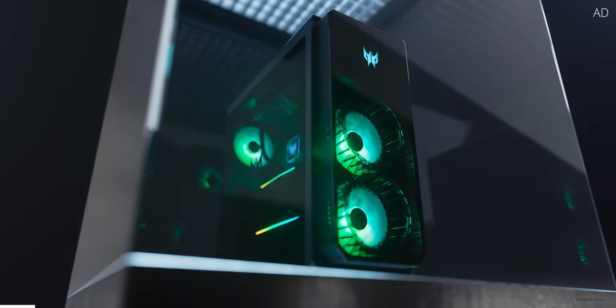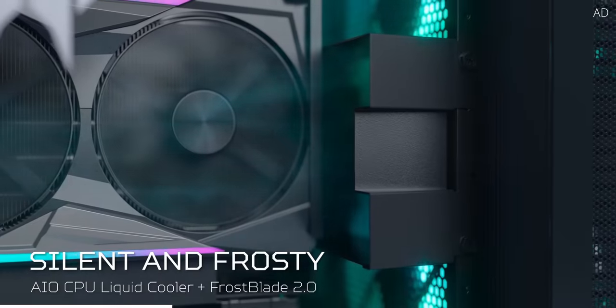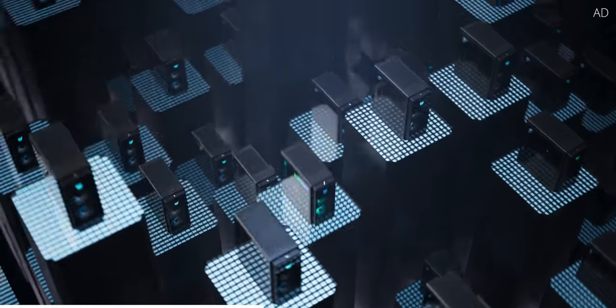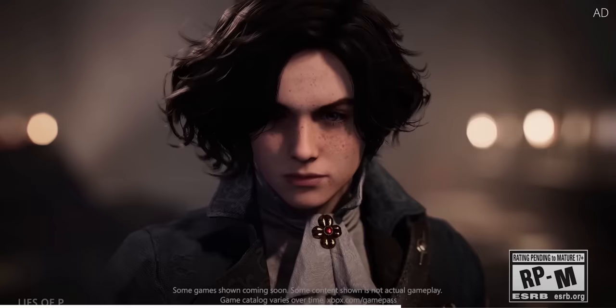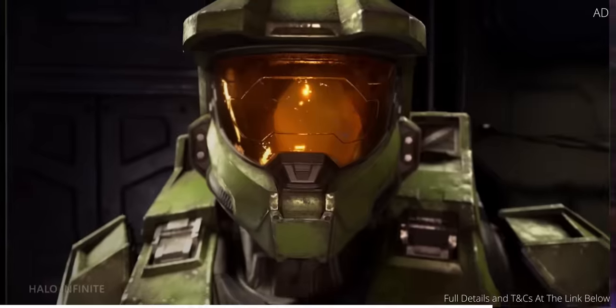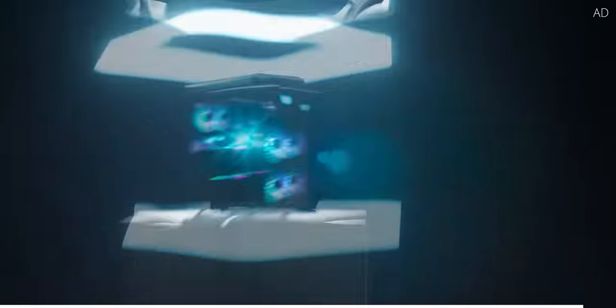And while you're down there, why not bask in the brilliance of the Acer Predator Orion 7000? This crazy machine packs some serious punch with a mighty RTX 4090, paired with the behemoth 24-core Intel i9-13900K processor. Selected Acer Nitro and Predator gaming machines also come with one month of Xbox Game Pass Ultimate, allowing you to play the greatest games day one without any extra charge. Get yours today with the link down below. Thank you so much for watching — we'll catch you in the next one.